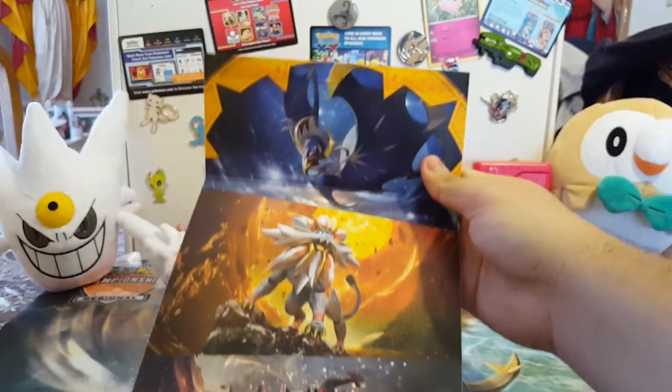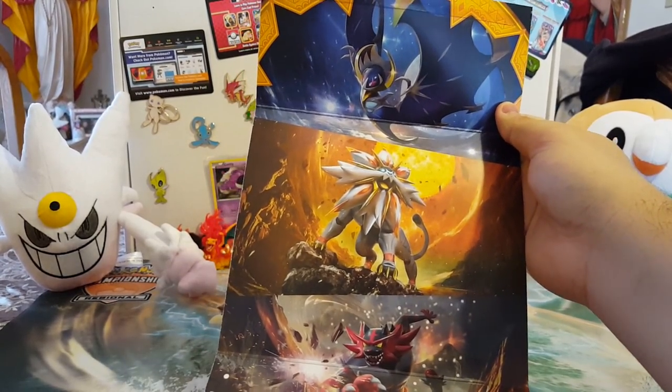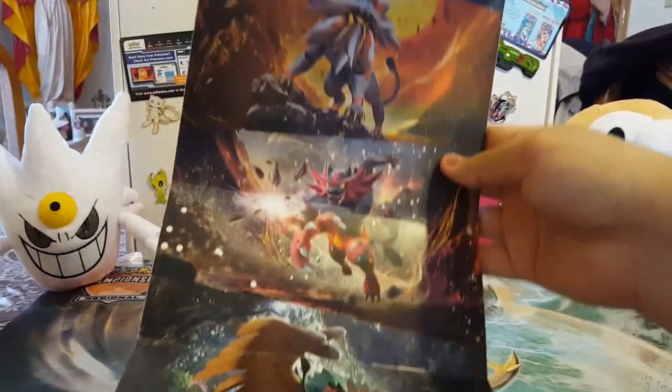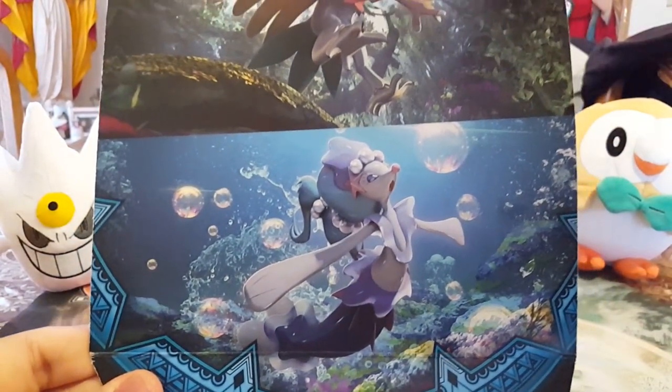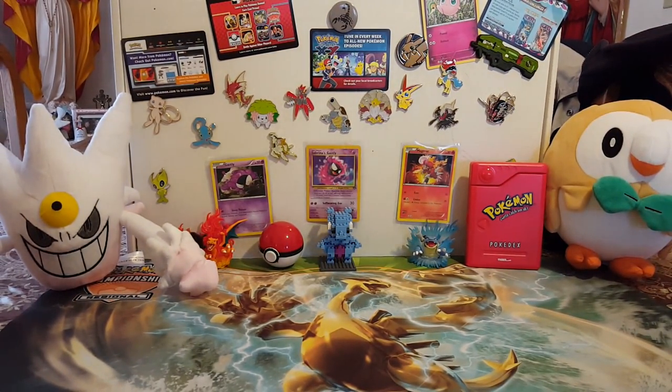Of course, if you haven't seen them before, there's pack art on the inside of this. I'll just open it up — so yeah, if you didn't know, you get kind of like a mini poster if you want to hang it up. There's Lunala, Solgaleo, Incineroar, Decidueye, and Primarina at the very bottom.